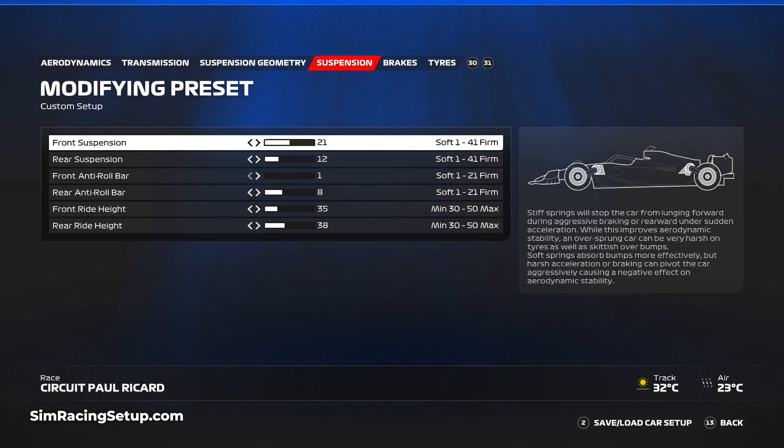The suspension setup for Paul Ricard is a little strange. The front suspension is incredibly low for an F1 23 setup and that's because of the curbs. This track is incredibly flat, which in theory would result in a stiffer front suspension setup. However, the curbs are all raised just enough to cause some instability throughout a race. For this reason, lowering the front suspension to 21 while keeping the rear pretty stiff at 12 just works really well.